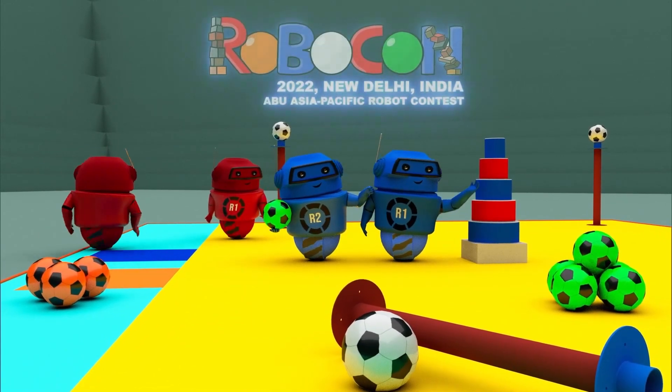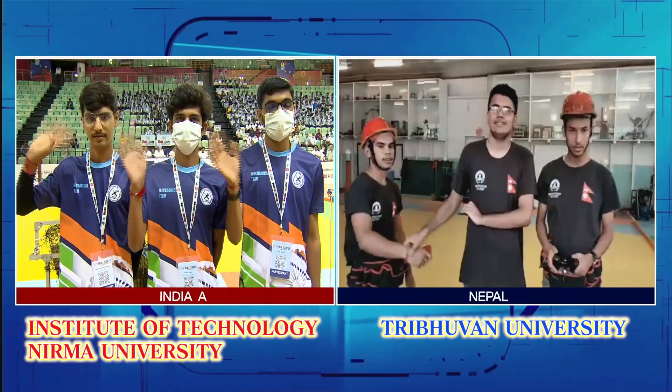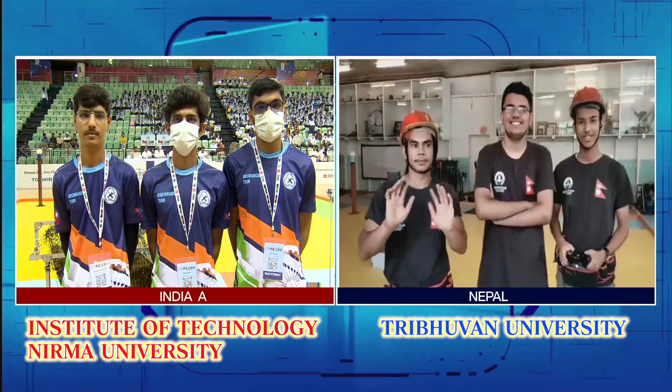What happens during the actual game? Let's take a look at the preliminary league. Thirteen teams are divided into four groups and compete against each other. Here's the match between India A, Institute of Technology Nirma University, and Tribhuvan University of Nepal.